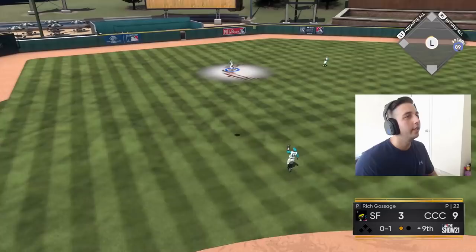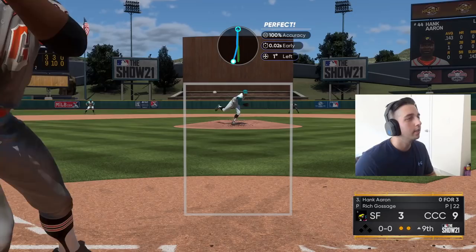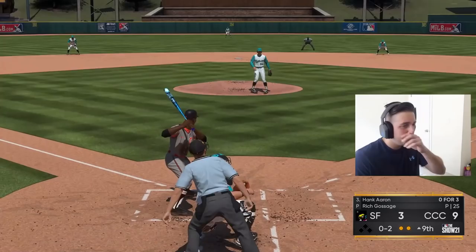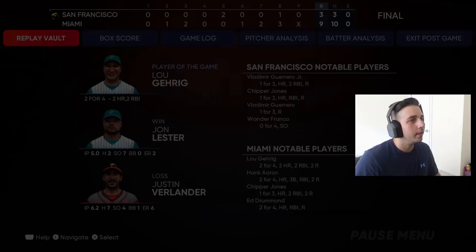We jam him on the slider middle in — two up two down. One more out and we win the ball game. Trying sliders middle away. One hangs but it's foul — then we get him on the check swing, strike three! Good pitch right there — we win the ball game nine-to-three!